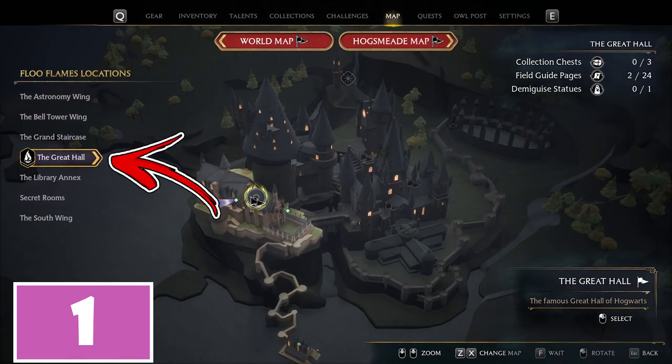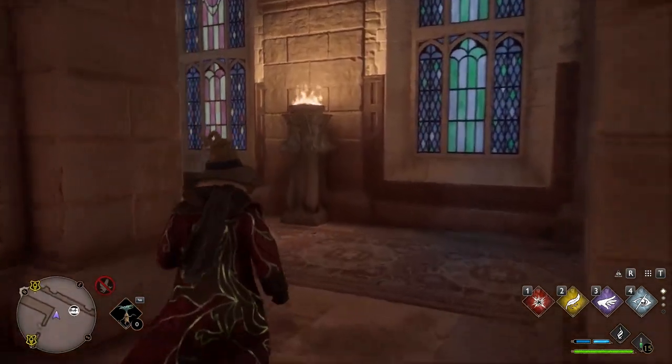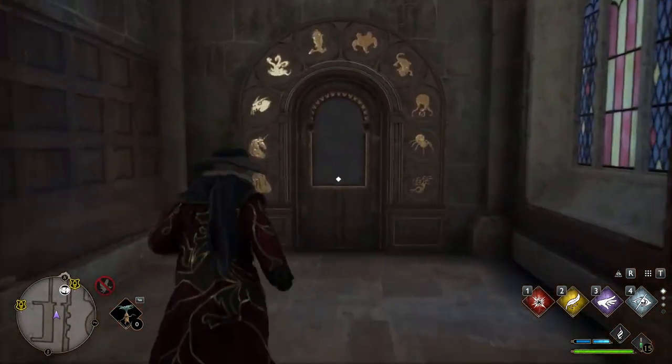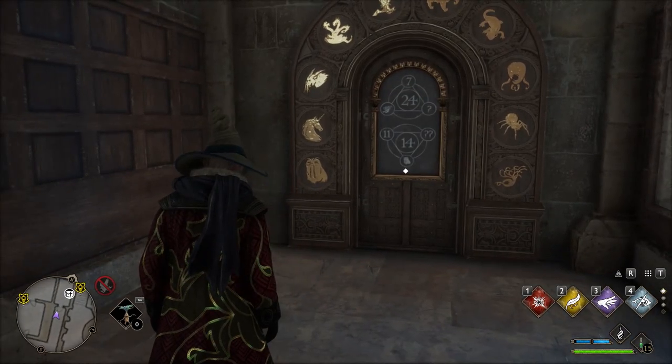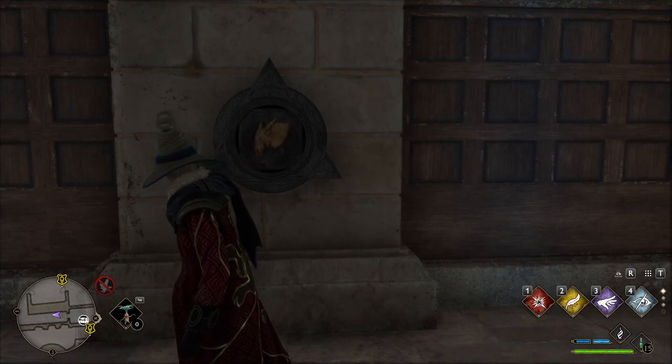The first chest is situated inside the Great Hall. In front of you, you will see the chimney. Turn left and you will see the door. Here you need to complete the puzzle. On the left of you, you will see the first statue, where you need to choose the right image.